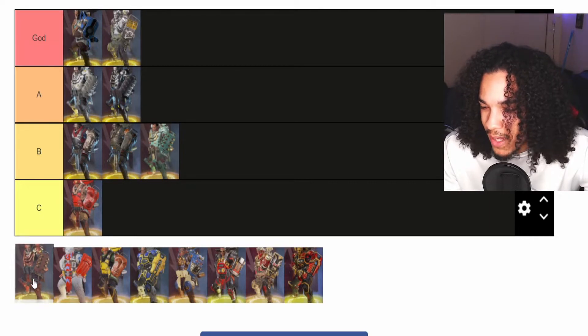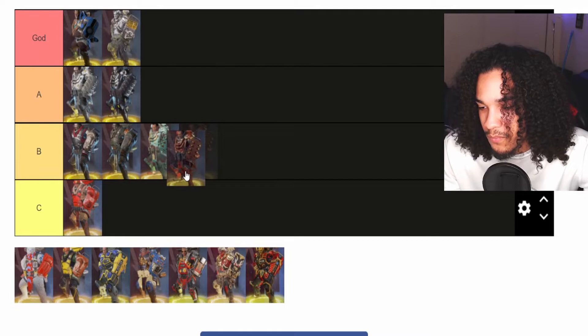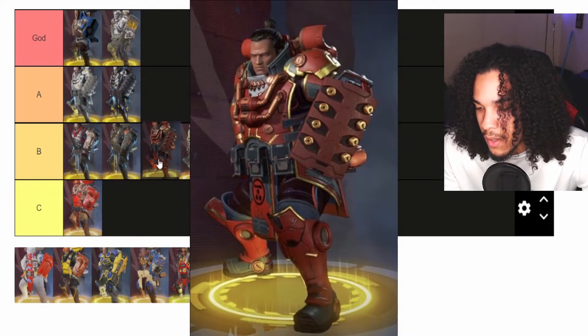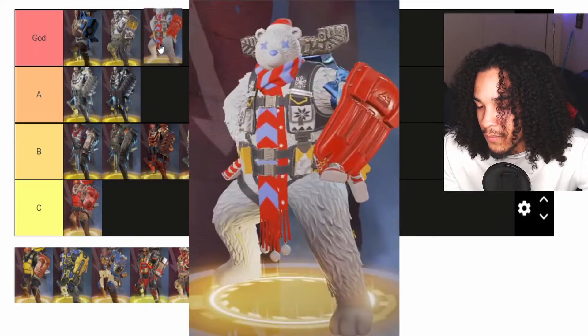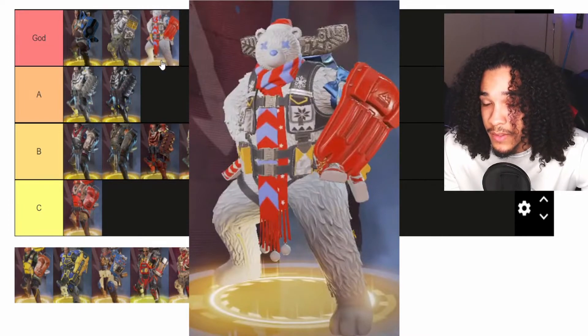Then we have Redwood. I don't like this skin — this one is a C tier... actually no, this one is a B tier. Then we have Brother Bear — this one goes in the God tier. I'm not sure if I prefer the Halloween skin better... actually I think I prefer the Halloween one, so Brother Bear is God tier.